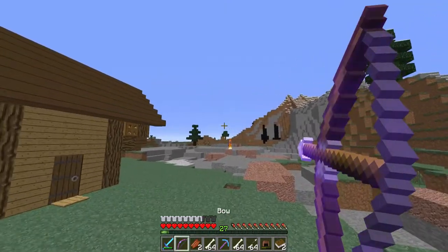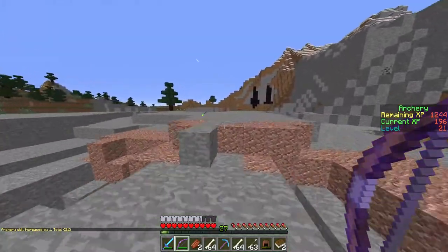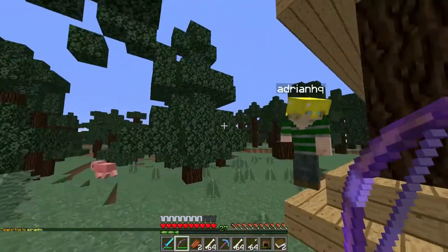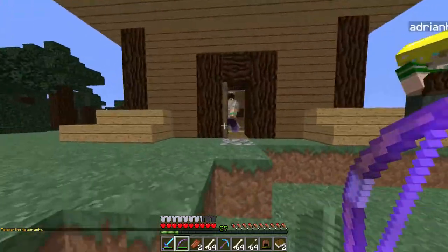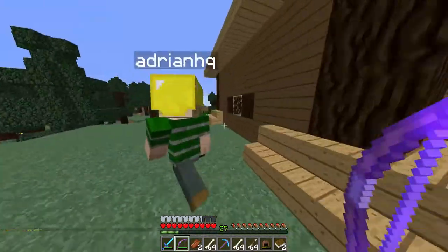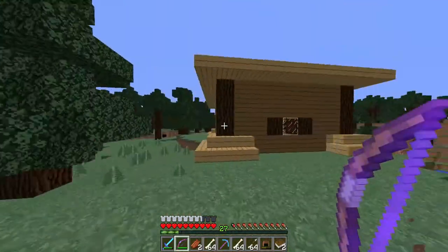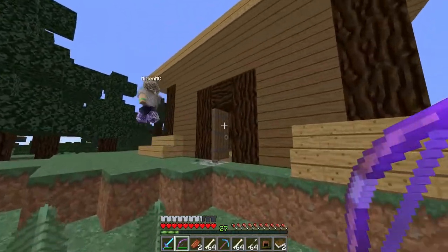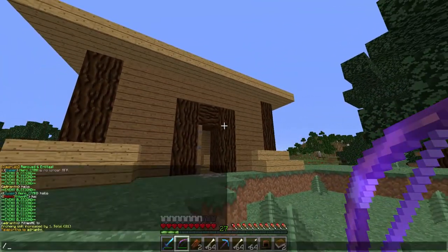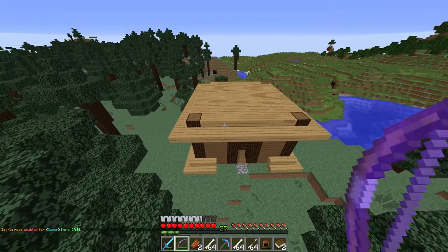Oh my god, Adrian made a house and it actually looks decent — usually he makes like shitty rectangular boxes. It looks quite nice. It's still pretty plain, but for someone who builds rectangular boxes it's pretty good. I used to be that guy that made rectangular boxes, but now I add depth to my builds. He hasn't put a proper roof on it yet though.